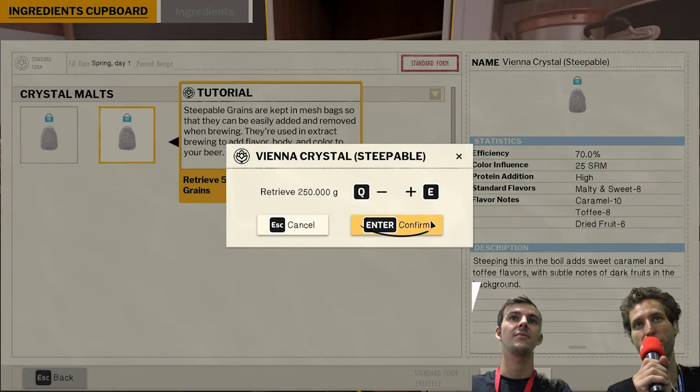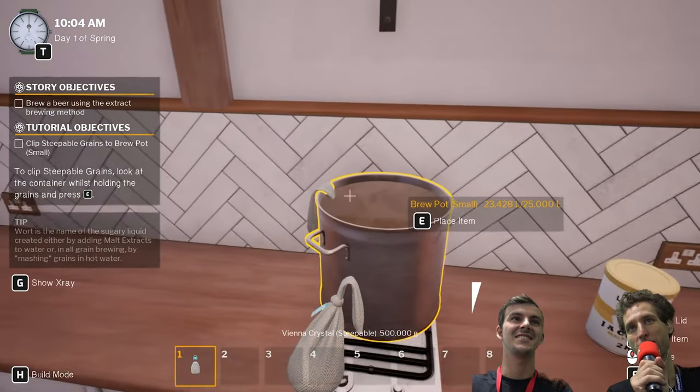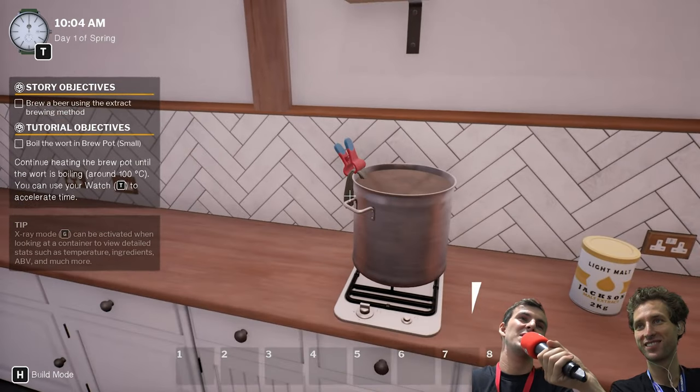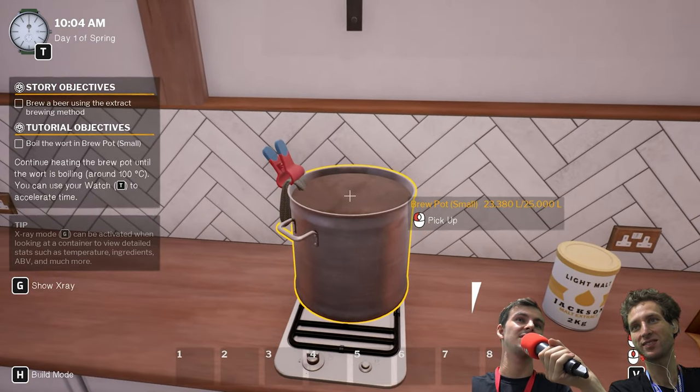In terms of cheating — does it mean it's an actual cheat of the game, or does it mean it's something that a good brewer would never do? It's just a faster method. Maybe good brewers also do this, but it's a slightly faster method. Definitely not a cheat in the sense of being a cheat in the game.